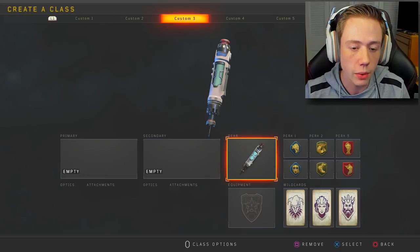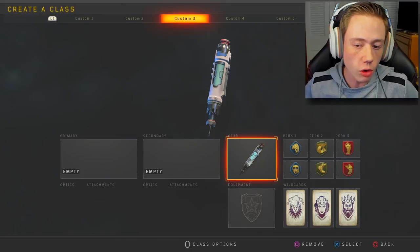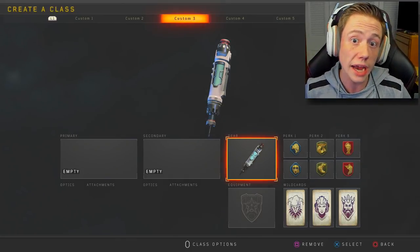Today we're gonna be using a class setup — this is actually the same class setup I was using for Korean's juggernaut challenge — and it's got no primary or secondary, meaning we're gonna have to find some guns on the ground in-game. But really where this class setup shines is these six perks. We're gonna be using Scavenger, Attack Mask, Lightweight, Gung-Ho, Dead Silence, and Ghost, and I've also got Stim Shot on there.